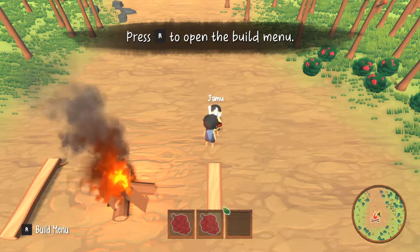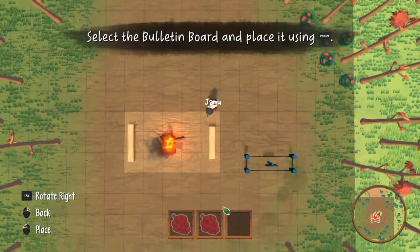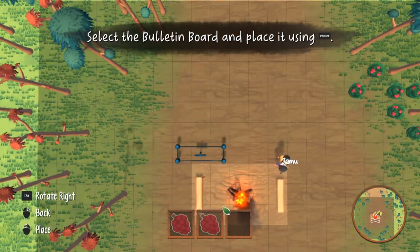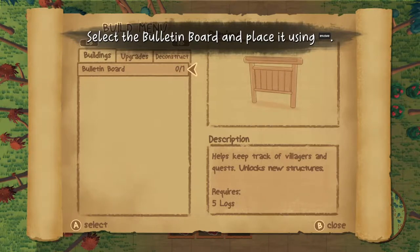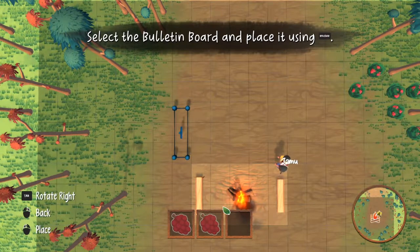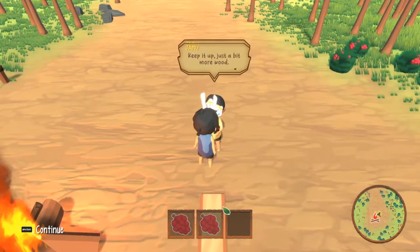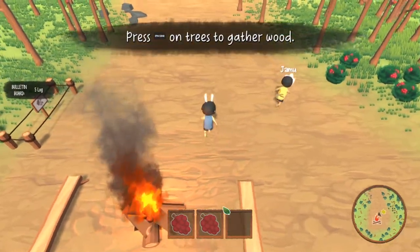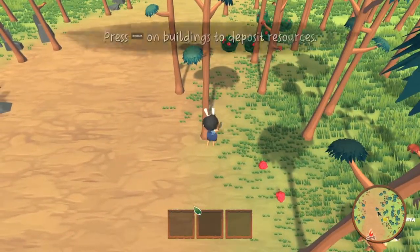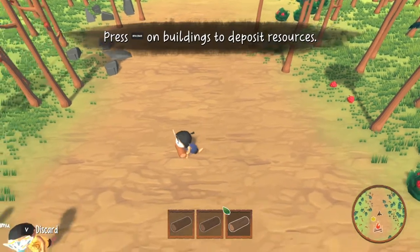We'll want a bulletin board first. I'm guessing that's for missions and stuff. We're gonna put it right about here, you know — let's turn it around. Rotate. I'm gonna put it off into the corner. We need logs — follow me. Guess we don't need these right now. Rip berries, bro, rip the berries.